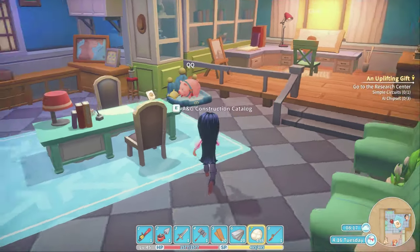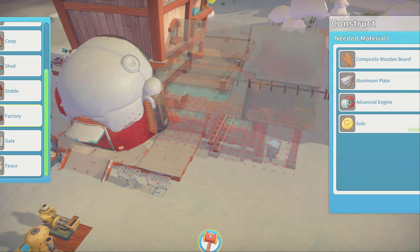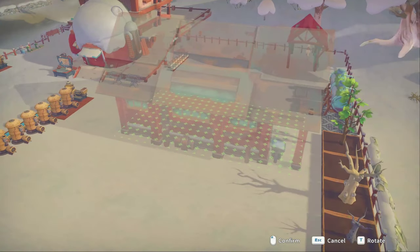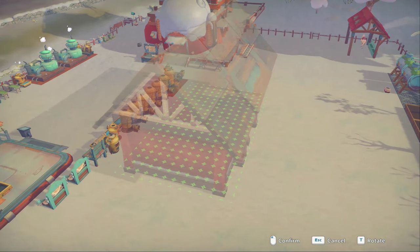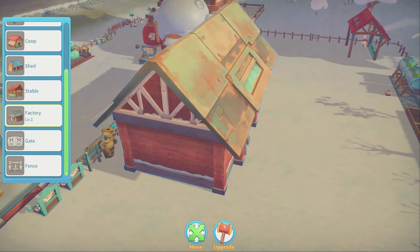Good morning, Portia! Guess what we're doing today? We are upgrading a few things and building a factory! I am beyond excited. So, let's go ahead and place our factory. I'm going to place it by the furnaces pretty close to my house, so it's easy to get to. Ta-da!